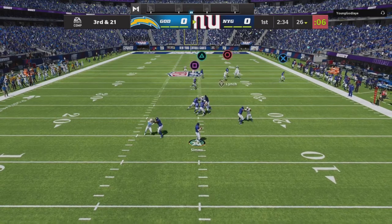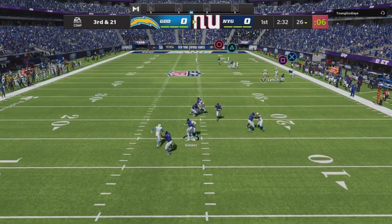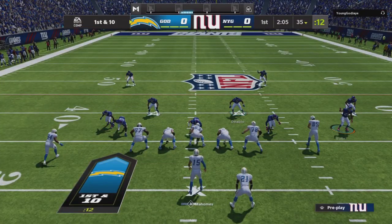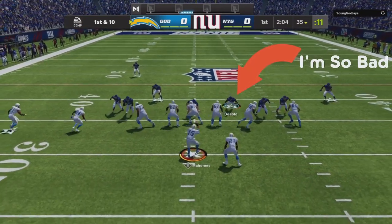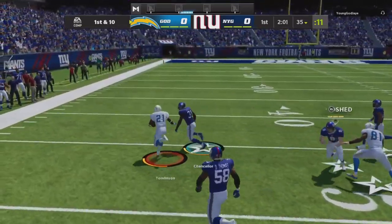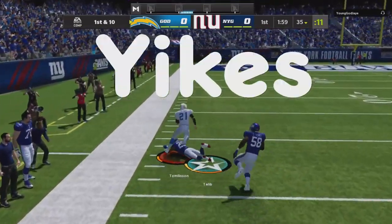Game two — we got a fully maxed Cam Chancellor, fully maxed Junior Seau, and they powered up Calvin Johnson. We're starting with the ball this game. Still kind of surprised that last guy quit, but let's see what we can do against this one — he's got a better team.